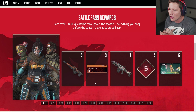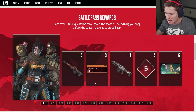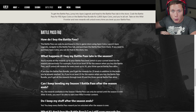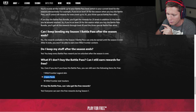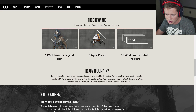You can earn over 100 unique items throughout the season, and everything you snag before the season's over is yours to keep. Once the Battle Pass is over, you can't earn the stuff anymore, but anything you do earn you get to keep going forward. There is also a free pass — you don't have to buy the Battle Pass. You can unlock one Wild Frontier Legend skin, five Apex packs, and 18 Wild Frontier stat trackers based on the free section.